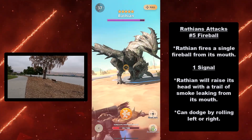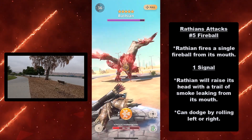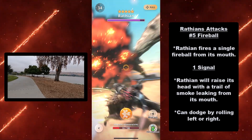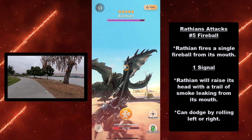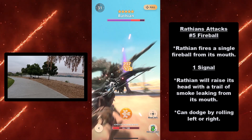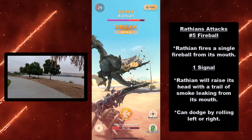At number five we have the fireball. Wrathion fires a single fireball from its mouth. Its signal is that Wrathion will raise its head with a trail of smoke leaking from its mouth — seriously, this is the easiest attack to tell that it's about to happen. You can dodge this by rolling left or right.